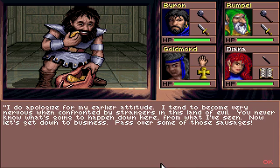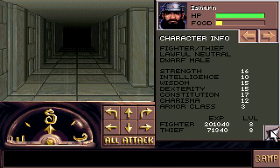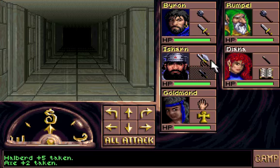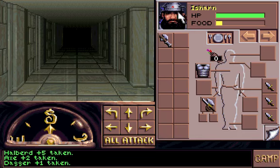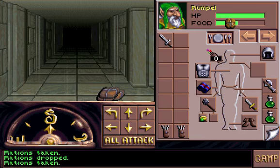I do apologize for my earlier attitude — I tend to become very nervous when confronted by strangers in this land of evil. You never know what's going to happen down here. Pass over some of those sausages. We have sausages! Oh yeah — he's actually stealing a sausage, I think. So we have Ishan — he's hungry. He's a dwarven fighter, lawful neutral, dwarven male. I'll hang on to one ration just for shits and giggles.